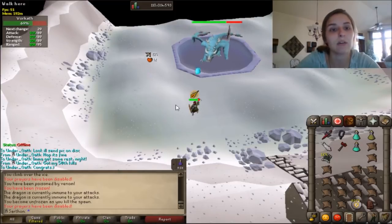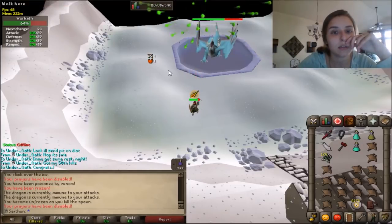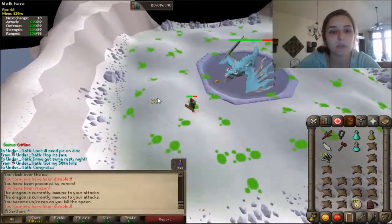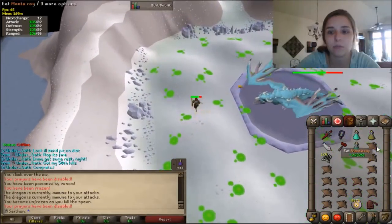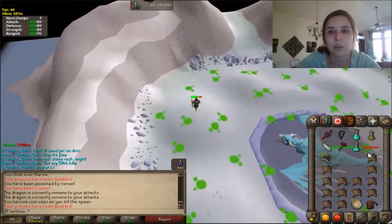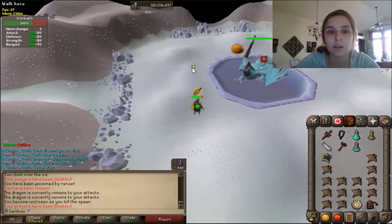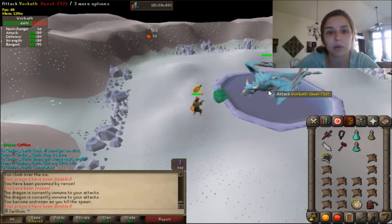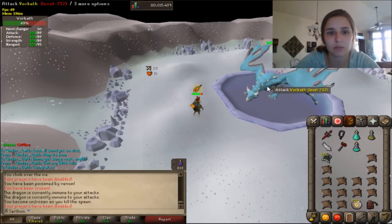Click on the ground to stop attacking the dragon and then click the zombie with Crumble Undead. This is the time where you can turn off your prayer and heal, and also de-venom if you need to. I just walked in the puddle — that's okay. I'm going to de-venom and drink a prayer pot, this is our time to do that, and then we're going to get back on the dragon and dodge that fire bomb.